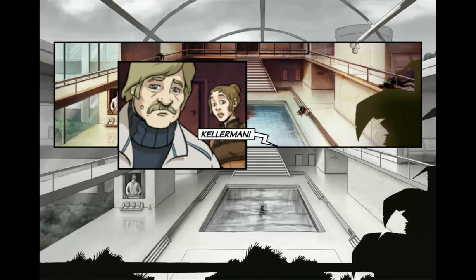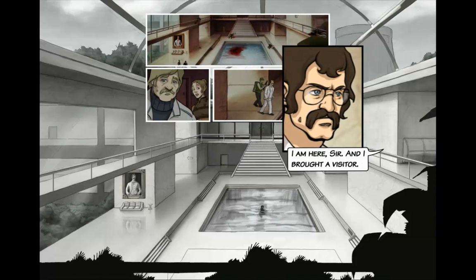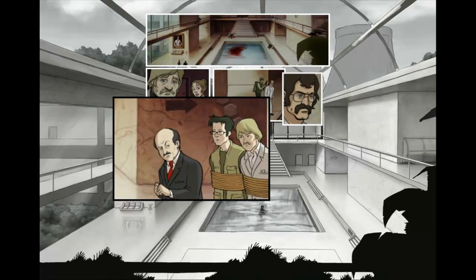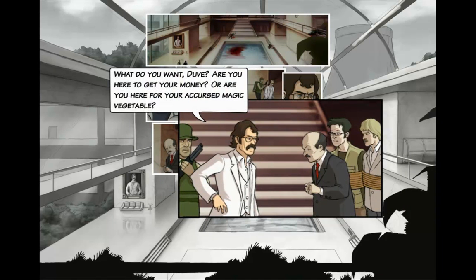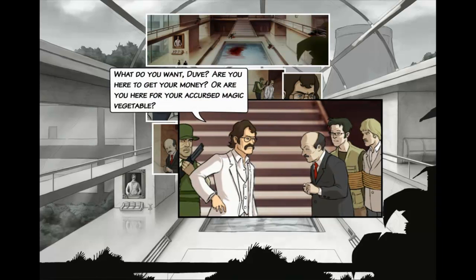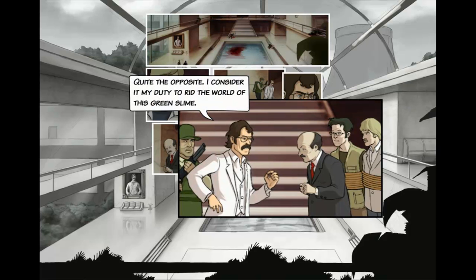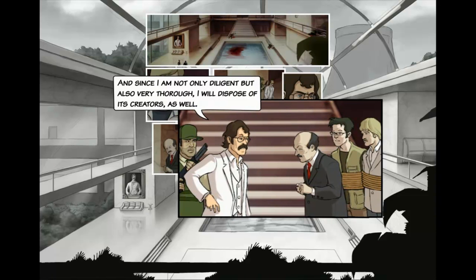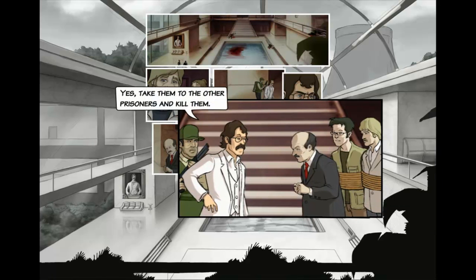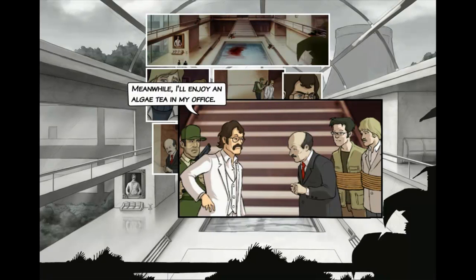That was Salvador. Kelamon! Shh — someone's coming. Damn it, Kelamon! Where are you? I am here, sir. And I brought a visitor. Duva. Bent. Svensson Jr. What do you want, Duva? Are you here to get your money? Or are you here for your accursed magic vegetable? You have no right to our research, Indes. Quite the opposite — I consider it my duty to rid the world of this green slime. And since I am not only diligent but also very thorough, I will dispose of its creators as well. That's my cue, right? Yes. Take them to the other prisoners and kill them. And scour the building — Duva is here. His old man and that crazy climate activist won't be far either. Meanwhile, I'll enjoy an algae tea in my office.